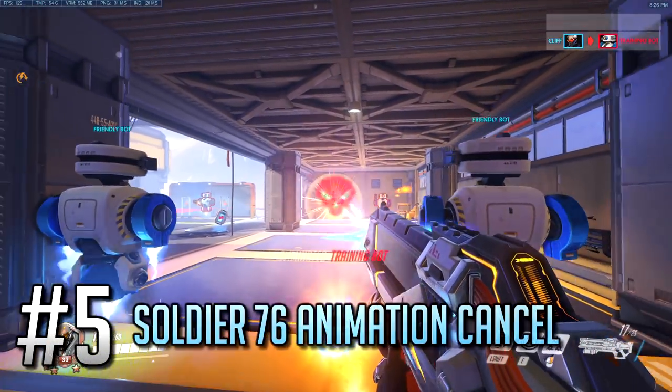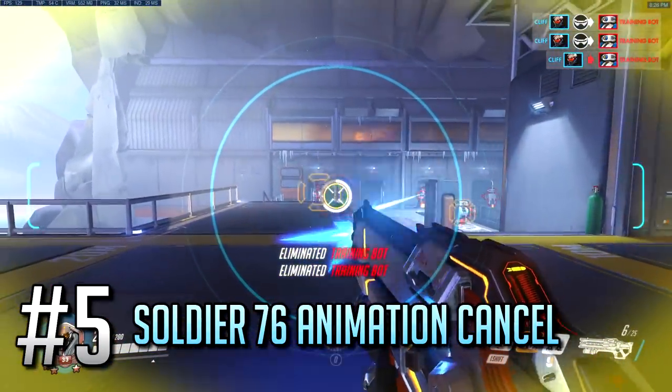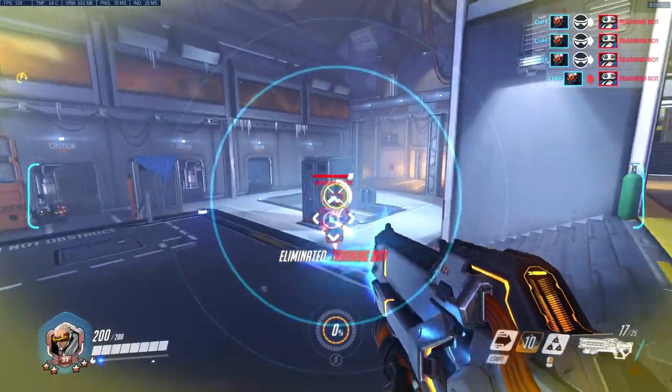Number 5: Soldier 76 has a little animation cancel trick that allows you to use his healing station and his ultimate at the same time, which can help you save a couple important seconds of your Tac Visor.